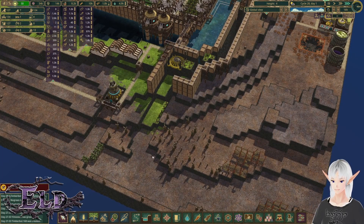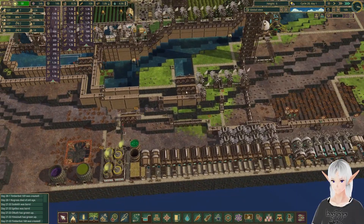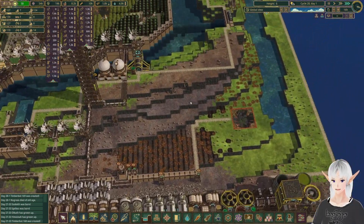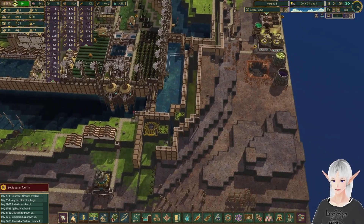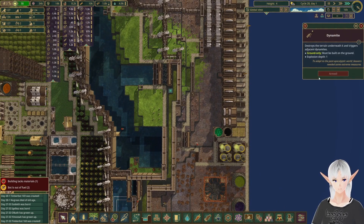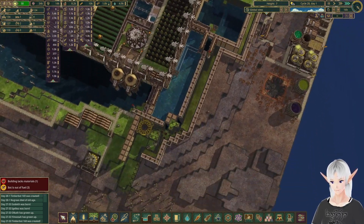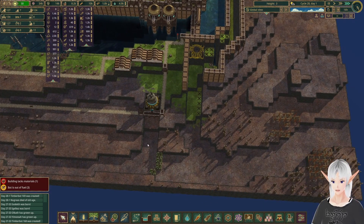Welcome back. We're back in Timberborn, and today we're going to finish up our system for getting rid of the bad water. We've got a couple of other things to do as well, but we're going to start with building out this trench just a little bit more. We've got dynamite there to take care of, and dynamite here to take care of, and a whole bunch more to lay.